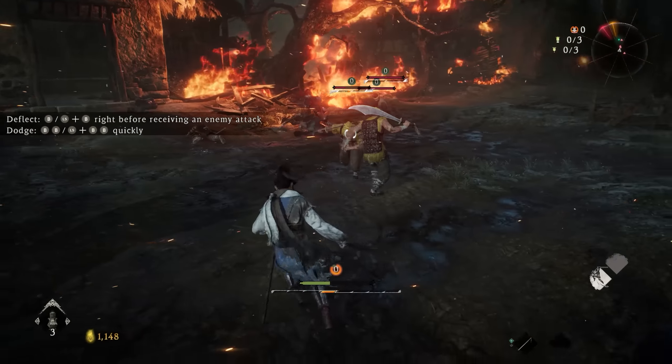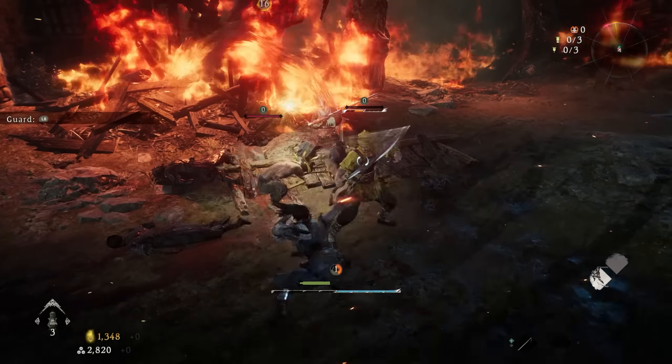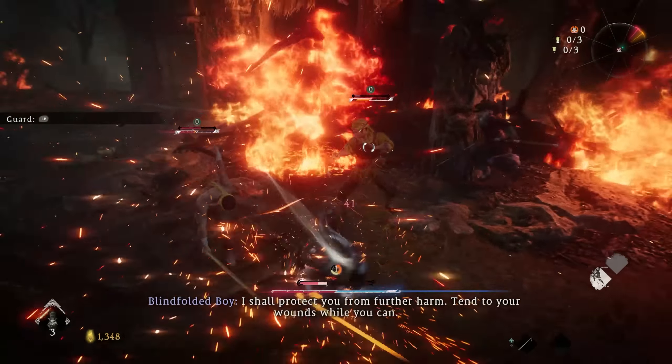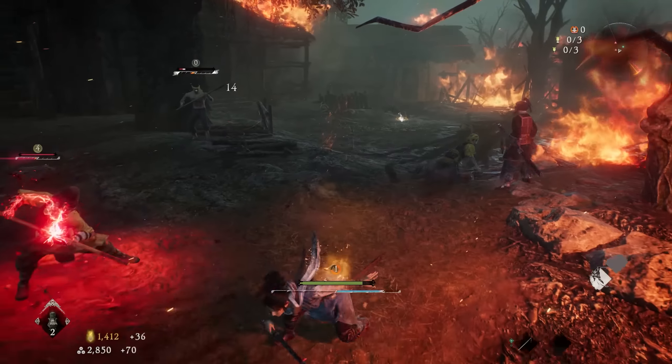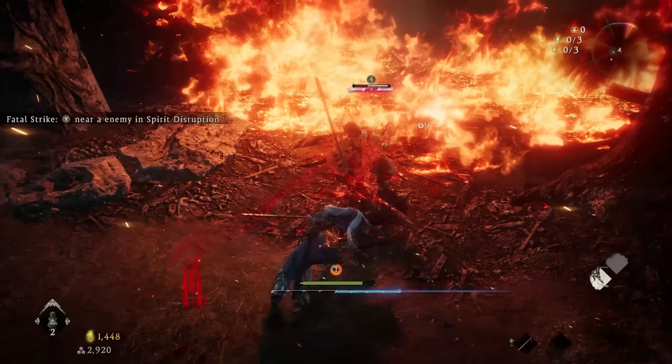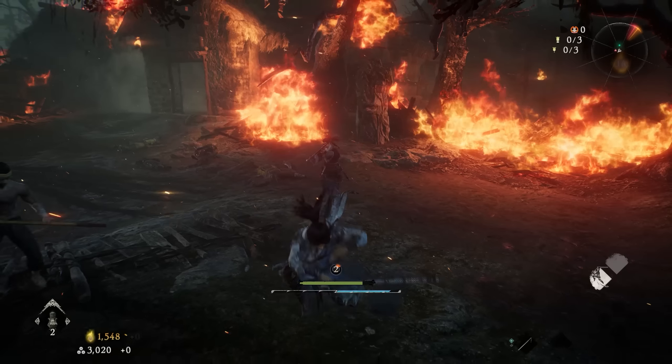Some of the big mechanics in the game are dodging and deflecting. Dodging is just double-tapping your dodge animation to get out of an enemy's attack. The deflect option is timing that dodge right when an enemy is going to strike you — that way you can deflect the attack, stun the enemy for a little bit, and then get attacks off back on them.